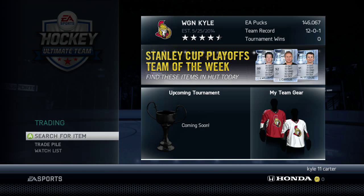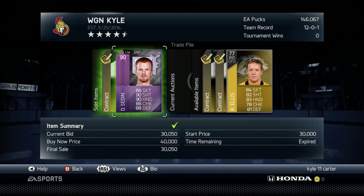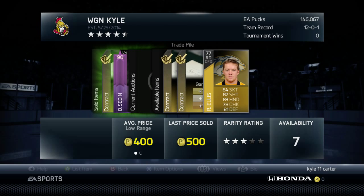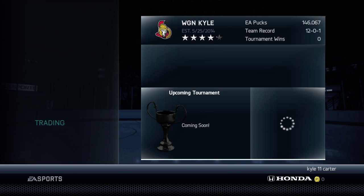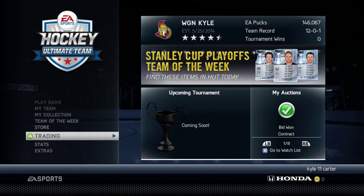One more thing: doing wager matches makes you a lot of money. I made most of my money off wager matches. You saw the Letang card earlier — just doing little wager matches, you make lots of money off them. And playing games if you're just starting out is also a good way to earn pucks.